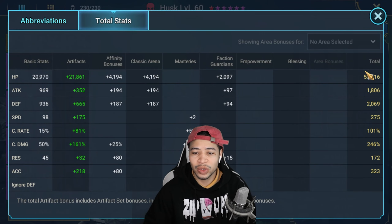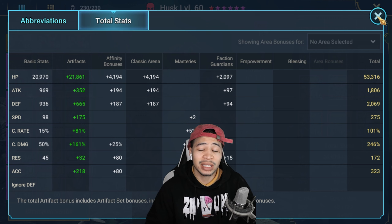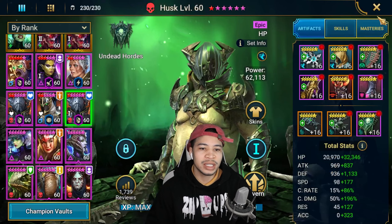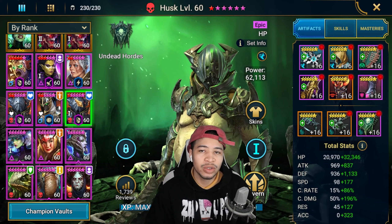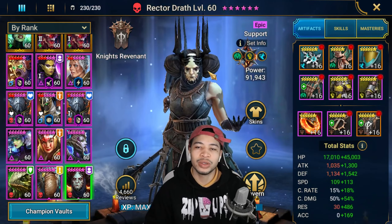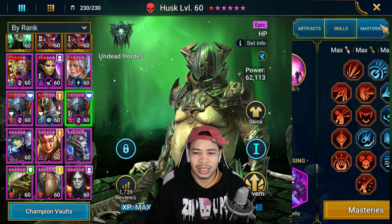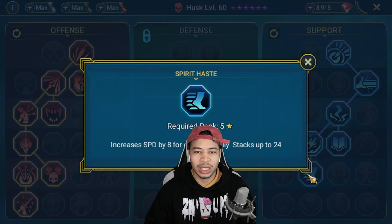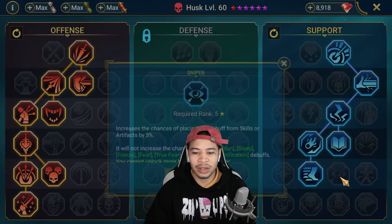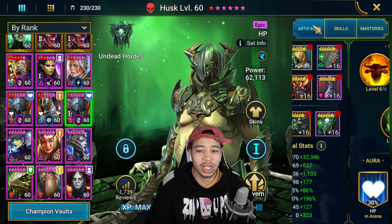Strive for those stats - I'm not saying you need the exact same stats. You can bring in a reviver like God Seeker or Rector Draft to carry your team through. It's a pretty easy room. This Husk has the same masteries as the other one but I elected to take Spirit Haste instead of Sniper, because Sniper doesn't actually contribute - I should go ahead and adjust the other Husk's masteries.